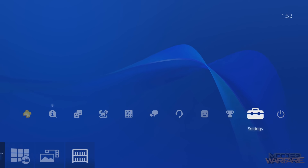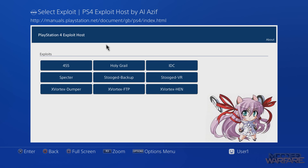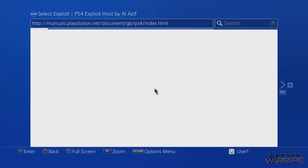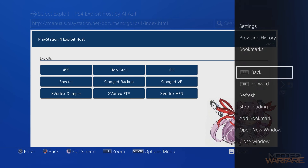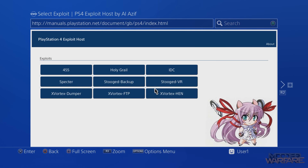Once injected, close the window, back out to the main menu, run the Internet Browser, and it now works without being signed into PSN. At this stage I recommend going back to the User Guide and bookmarking that address in your web browser so you can access the exploit page in future. The URL is manuals.playstation.net/document/gb/ps4/index.html — yours might differ by country code, so note down your specific link.